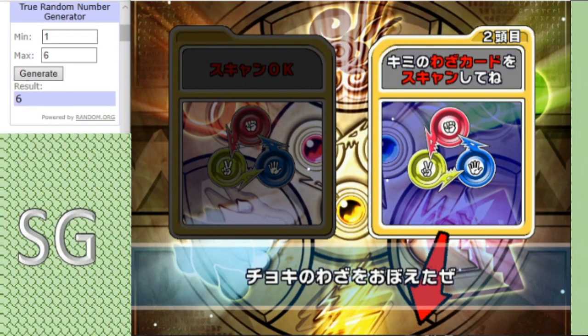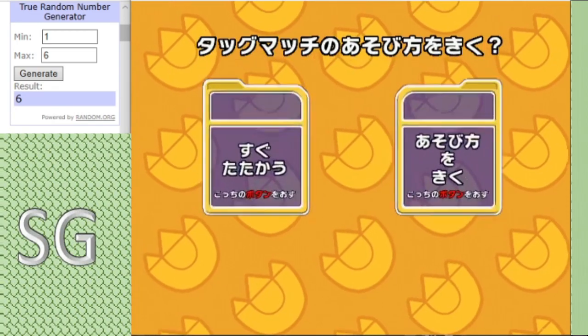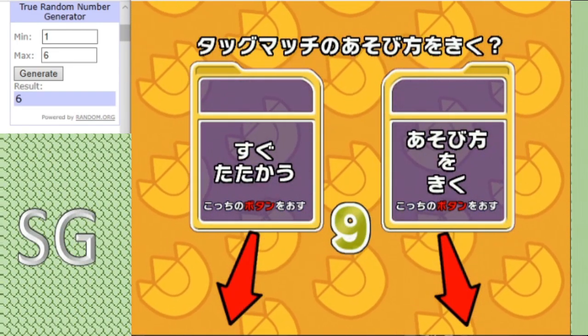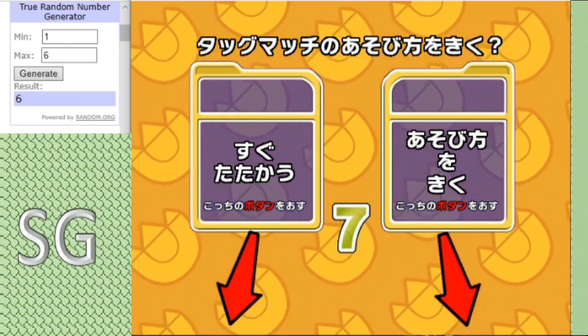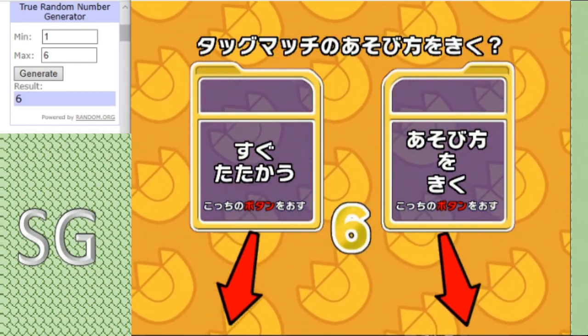Hello everybody, this is StrangerKamer back for another episode of my tournament. And in this matchup is a Pool C matchup between Spitfire and Omega-9. Let's crack on with it.